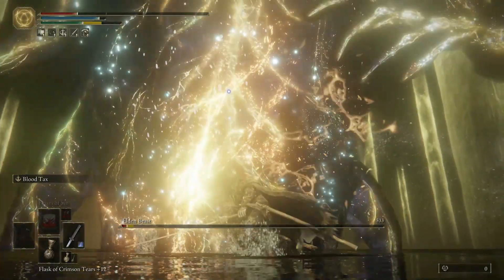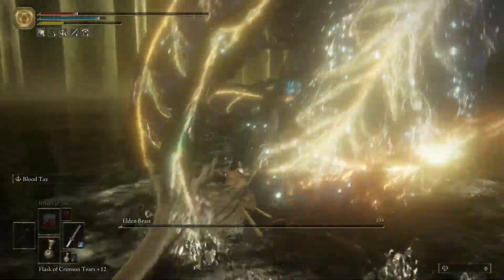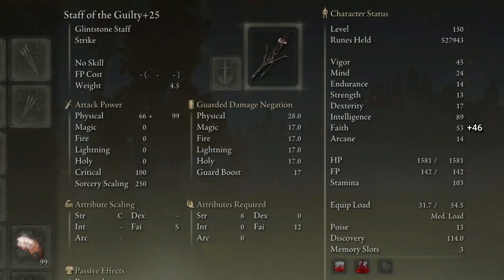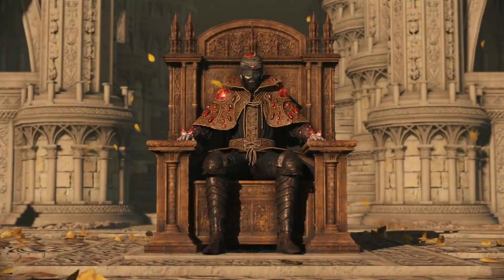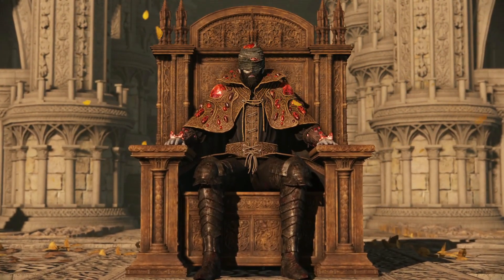We are already at a level that should give us no trouble beating the game, but if you want to get the maximum damage possible out of these spells, going to 99 Fate will do the trick. And if you don't care about any level caps for PvP and want to prove that you're the real spell Chad, why not go to 99 across the board and beat the crap out of everybody with these amazing spells. Don't forget to check the Torny Ninja and subscribe for more cool builds.